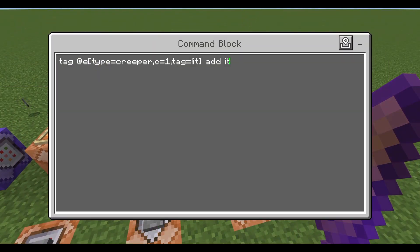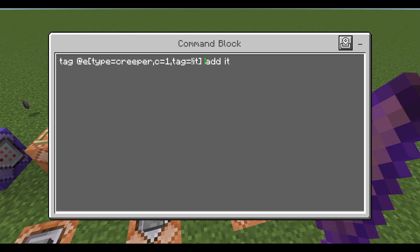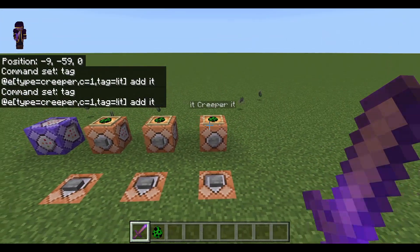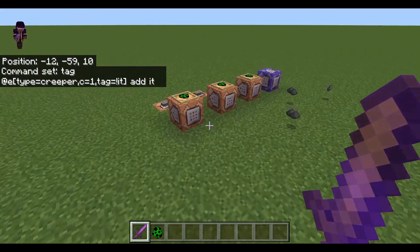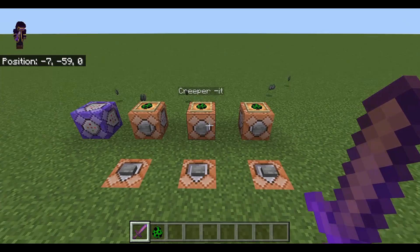So basically you use the tag command in conjunction with other commands in order to store information on an entity. This is how we use it — you have the '@e' or '@a' or whatever selector, you have the brackets, you do 'tag', and then you can either do the tag or put an exclamation point in front of it, meaning 'not'. The tag command doesn't do anything on its own, but it is incredibly useful for storing information.